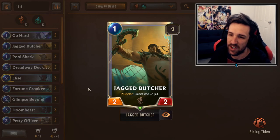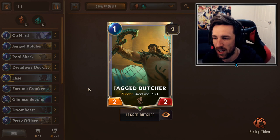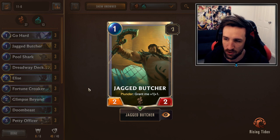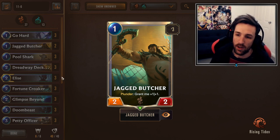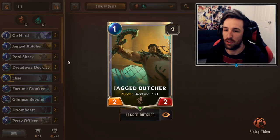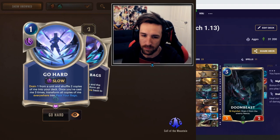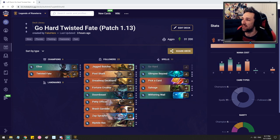Two Jugger Butcher for very unique value. It's only 2, not 3, because this is going to be most powerful in the first early turns. After that it's kind of a dead draw, so only 2 for the chance that sometimes you can find it on turn 1 and play it, or within the first couple turns you can plunder it out as a 3-3, which is relevant against Fearsome. It's also pretty decent to play on turn 1 into Fortune Croker turn 2. And of course, 3 Go Hard. You'll find the decklist and deck code down in the description below.